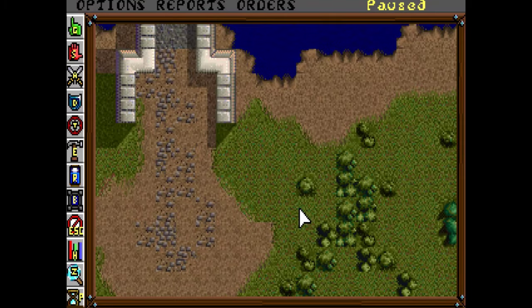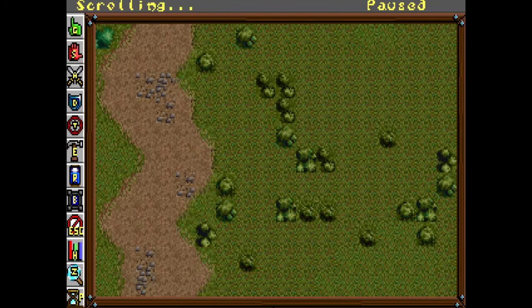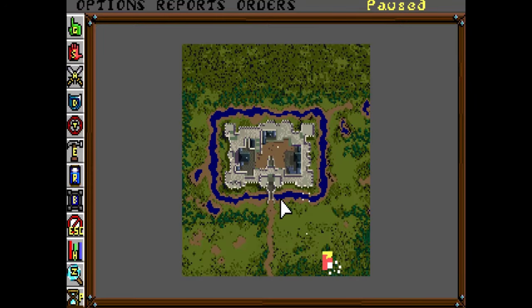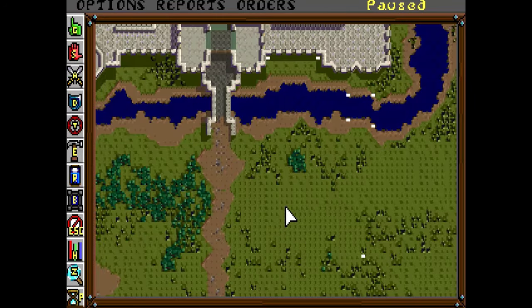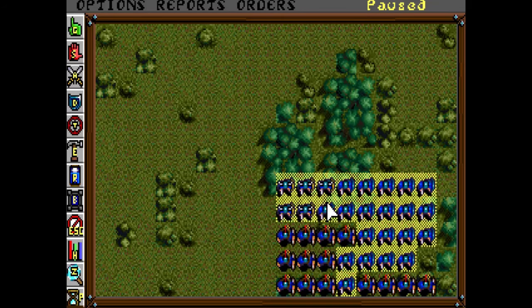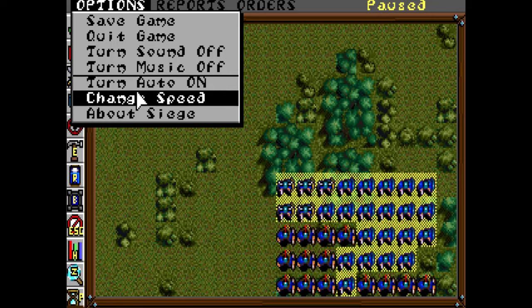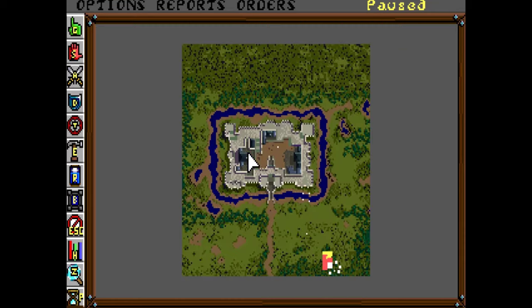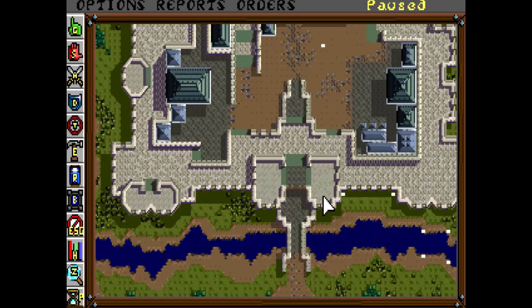There are three different zoom levels: the zoomed-in detail unit level, the zoomed-out entire map view, and an in-between level. Let's zoom in and watch our guys deploy. Before we do that, I'll set the speed to slow because things move pretty fast. Actually, let's zoom out and see what the defense does.